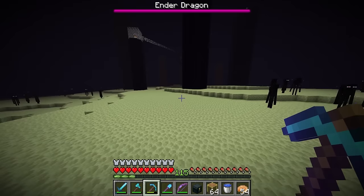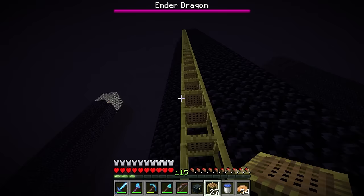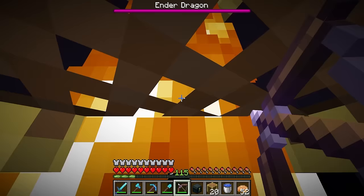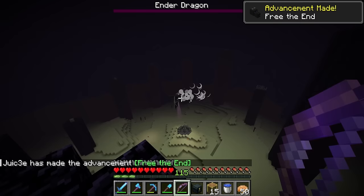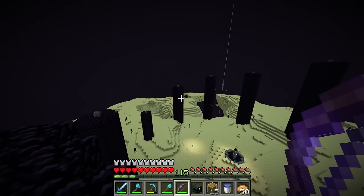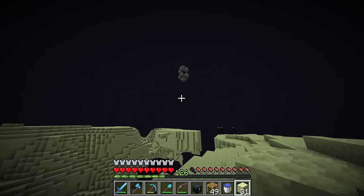The obligatory Ender Dragon fight, which shouldn't actually be particularly difficult because it's the same fight every time. The strategy is simple: get to the top of one of these towers and shoot all of the end crystals from up there, then once I've done that, kill the dragon. That's the dragon done. It's become such an easy fight. The first time I ever beat that dragon was in Hardcore and I was stressing out. Now I think it's a joke.